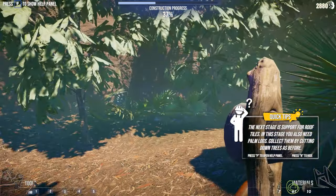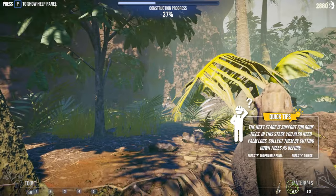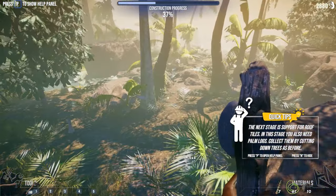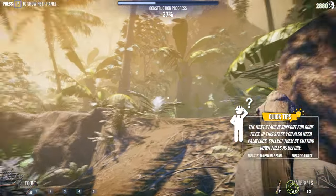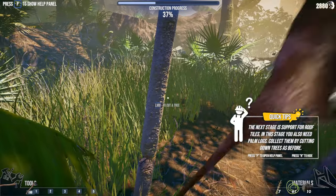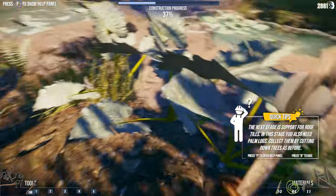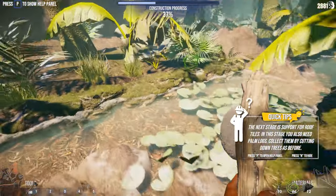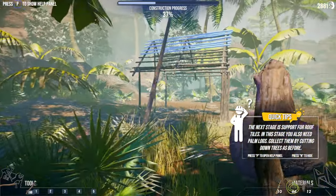I search for more cuttable trees and find some further out. I also need to keep an eye on the ground because you can find other useful items there too. I tell myself there's probably no lion — there's probably no lion. I need eight more sticks.